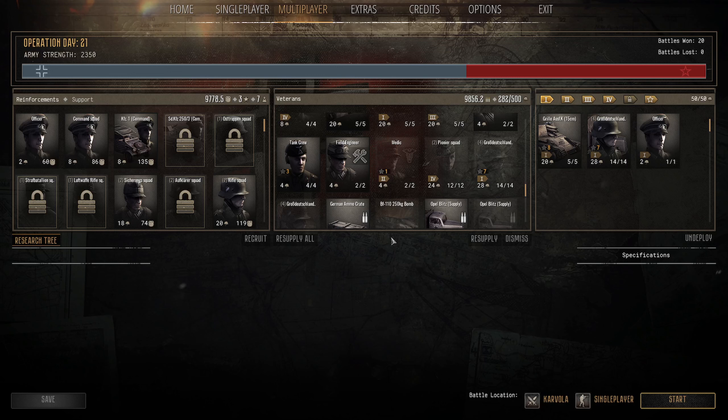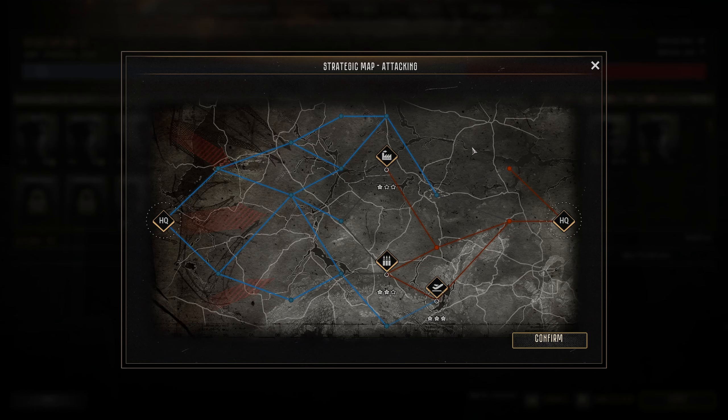Hey everyone, Serge Yellowbein here and we are back with Court Arms Gatesfeld Ostfront, Hardcore German Conquest. It's Operation Day 21 and we are back on the attack. Going down here, it's 3-star risk, 200 manpower, 6 support stars and 100 munitions.